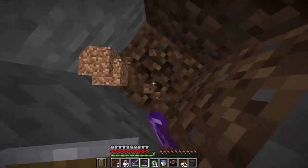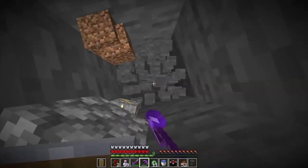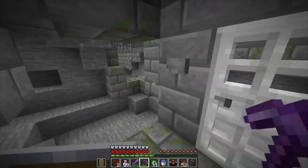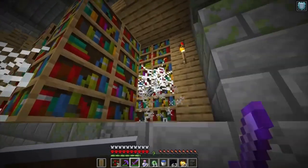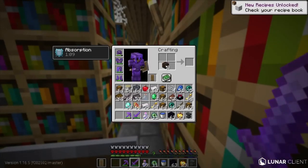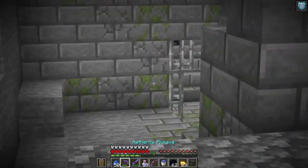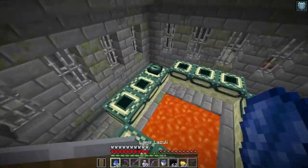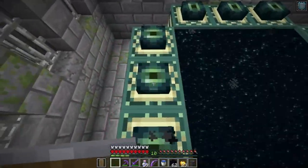Now let's get to the stronghold. I threw an ender pearl — it went back, okay. Let me dig down straight. No stronghold yet — a little bit of a scam. Oh wait, I found it! Okay we're inside, let's find this portal. I don't have a bow yet. I found the library — just gotta get some string. We found the portal. It already has one eye in it — very lucky!